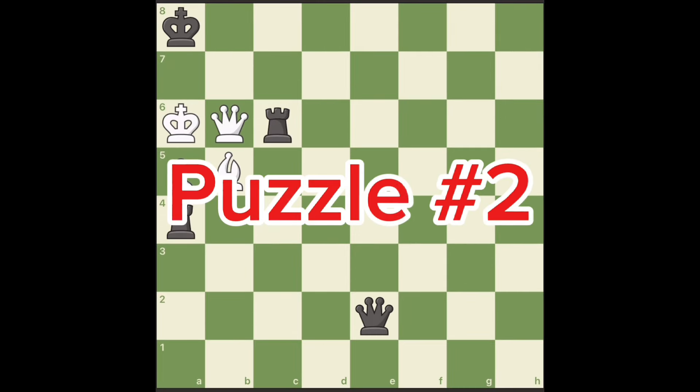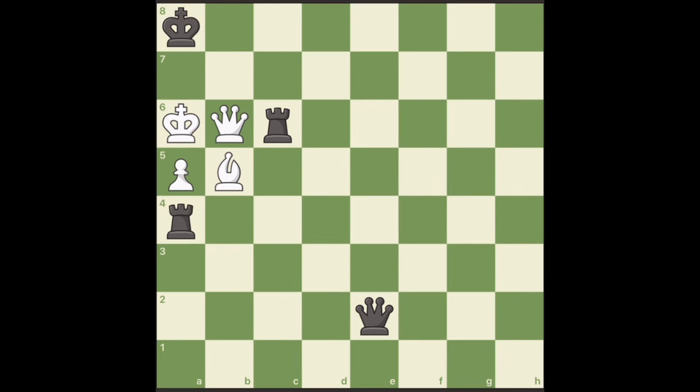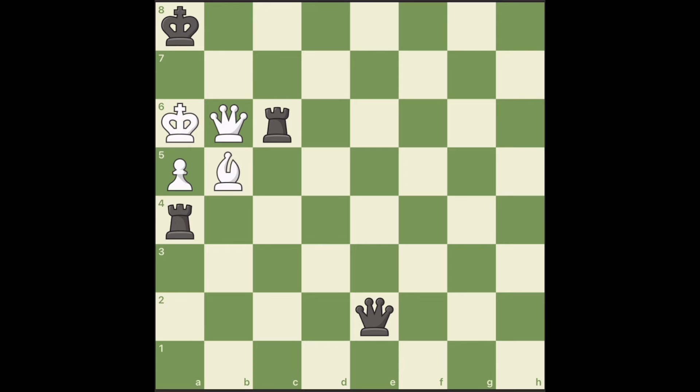Puzzle number two. Imagine you are playing black. Can you find the first move here? You might be thinking it's easy, but it's not. If you are thinking to take this queen on b6, you are mistaken — the king takes back, and it's just impossible to checkmate on the next move. Let's do some piece analysis. The bishop on b5 is pinned by the queen, the queen on b6 is pinned by the rook, and this king has no square to go to.